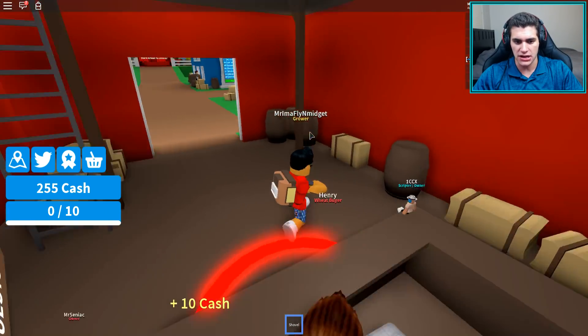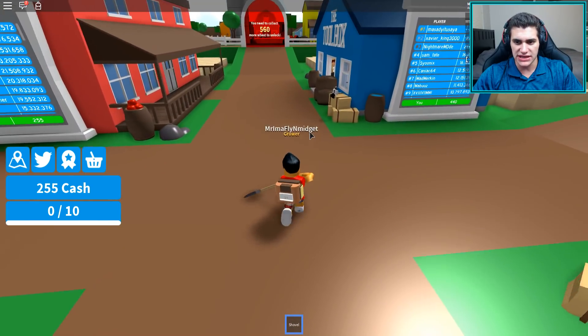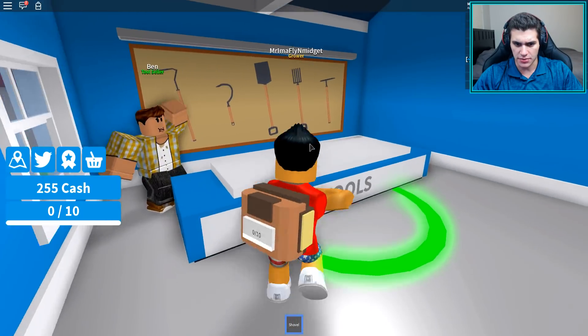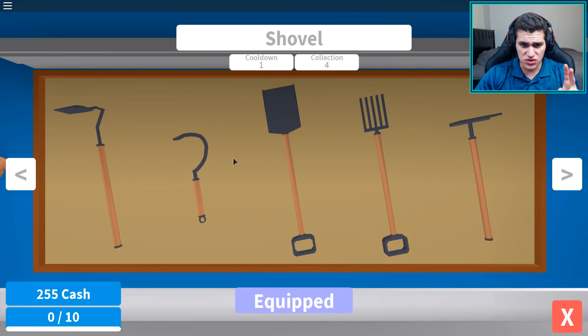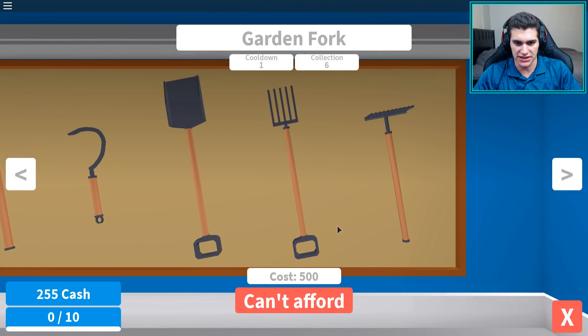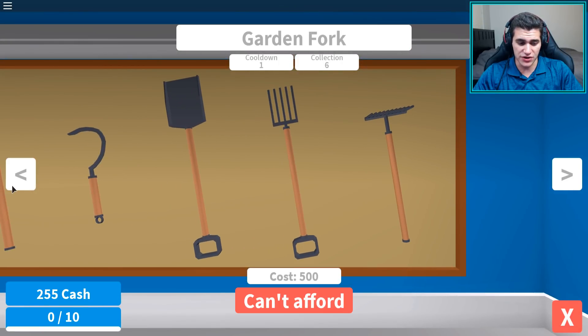Once we get our god-tier backpack, everything's gonna be in the past. We've got 255 cash. I'm not too worried about backpacks right now but I'm worried about tools. I have the shovel, and the quests want me to buy the sickle — but I don't want to spend 100 just to do a quest. The rake is a thousand, and the next one is 500. I'm literally halfway to the garden fork.